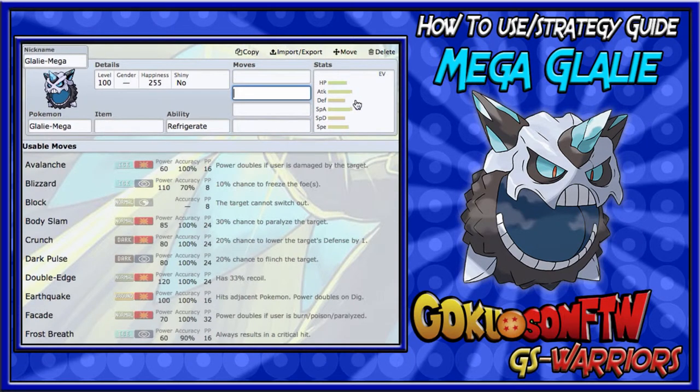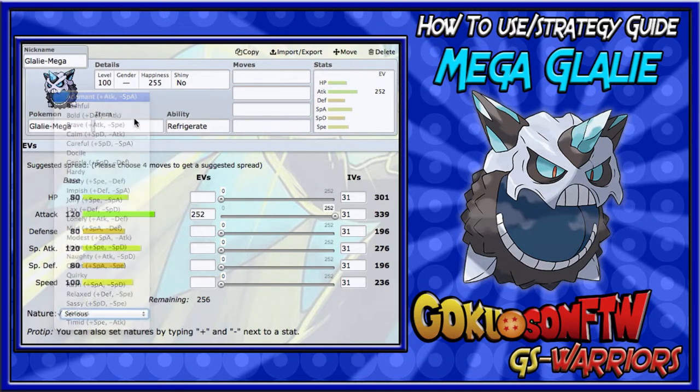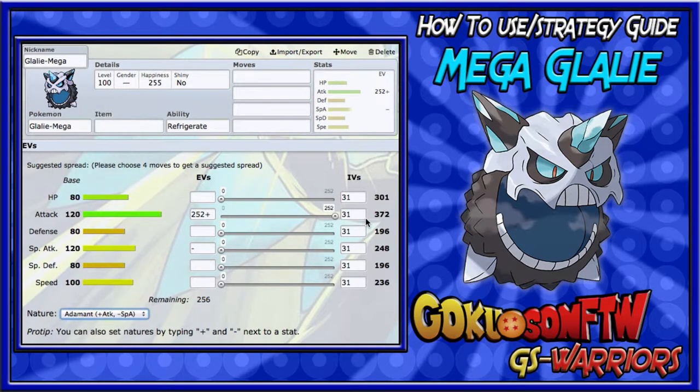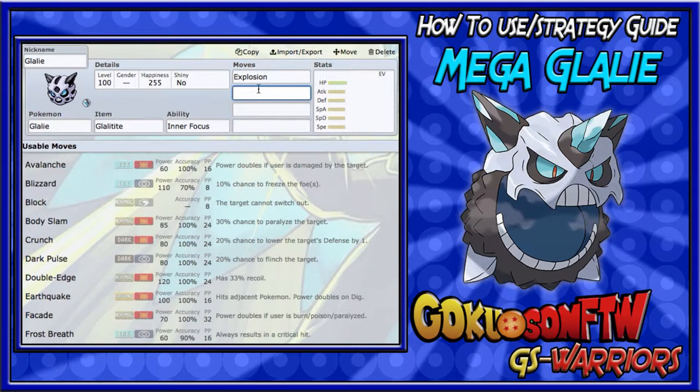Explosion is going to definitely OHKO that Dragonite. With 120 base Attack maxed out with an Adamant nature, it goes to 372 Attack, combined with Explosion's 250 base power and the STAB multiplier of 1.2 to 1.3 times — that thing is going to OHKO. That's why I run Explosion.